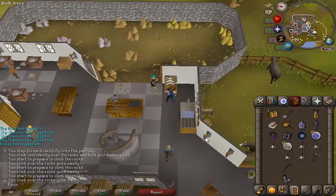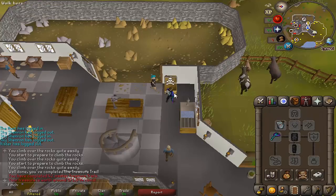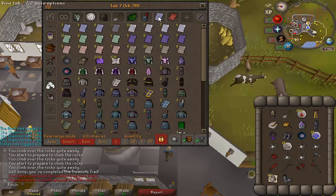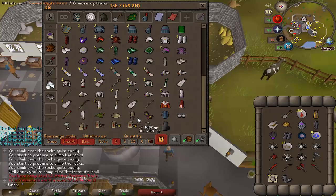Picked up a master clue from a hard clue. What can we get? Samurai Greaves — I think that is my first piece of the Samurai outfit. Let me double check. Actually, it's my third piece — I have the hat and the gloves already. That is pretty cool. I think it's just the top to go, and then I can store that set in the house.